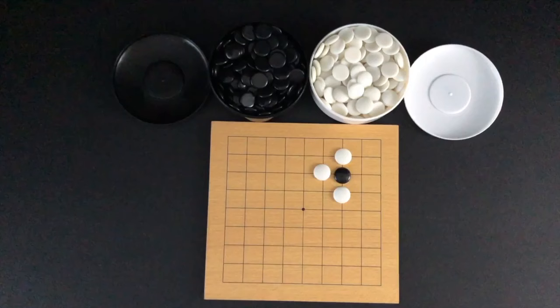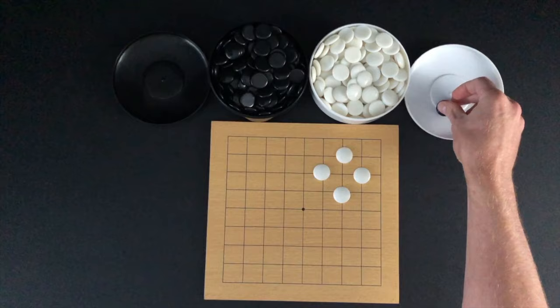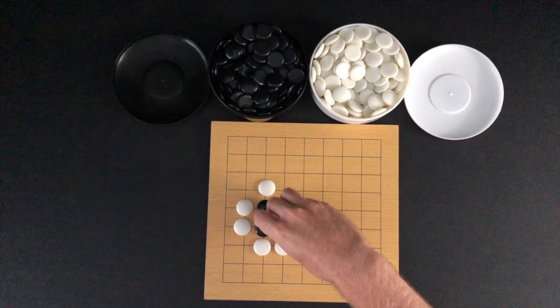The next term to know is capture. When a unit's liberties are all occupied by opponent markers, the surrounded markers are captured. Here, white markers occupy all of the black marker's liberties and it is captured. Here, white markers occupy all the black unit's liberties and it is captured.